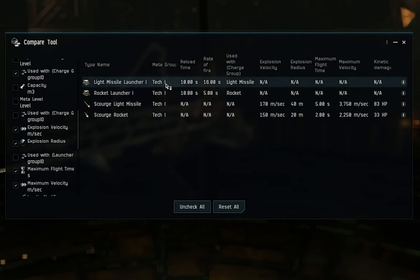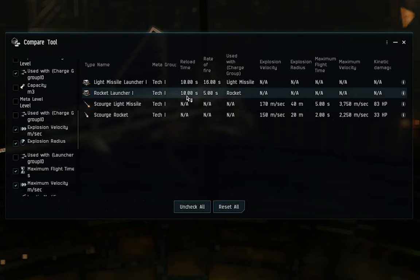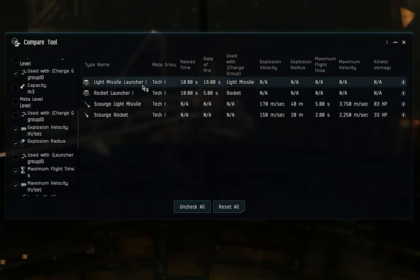The difference between light missiles and rockets: light missiles are tech one with a 10-second reload time but a 16-second rate of fire — meaning 16 seconds between each launch. Rocket launchers have the same 10-second reload but a rate of fire of just 5 seconds. That means in a 15-second window, the rocket launcher fires three rockets while the light missile launcher fires only its second missile.